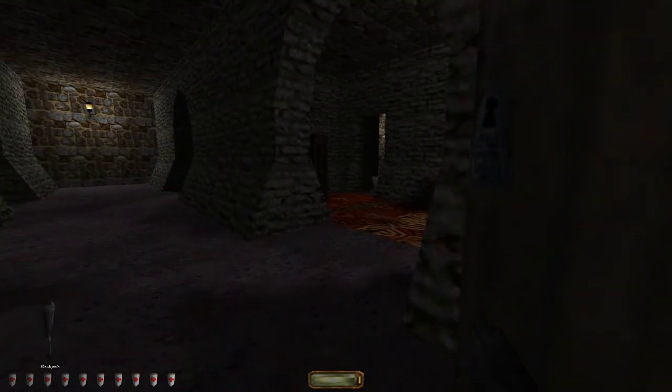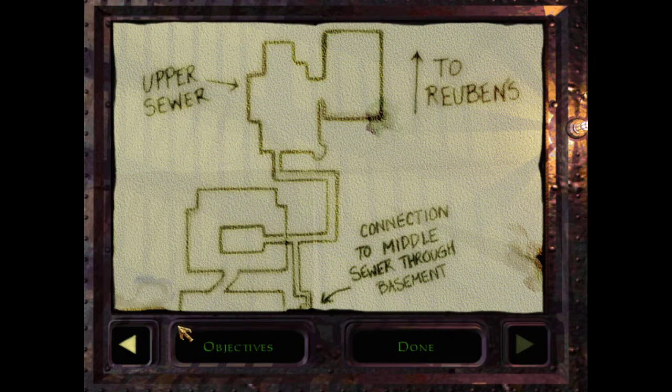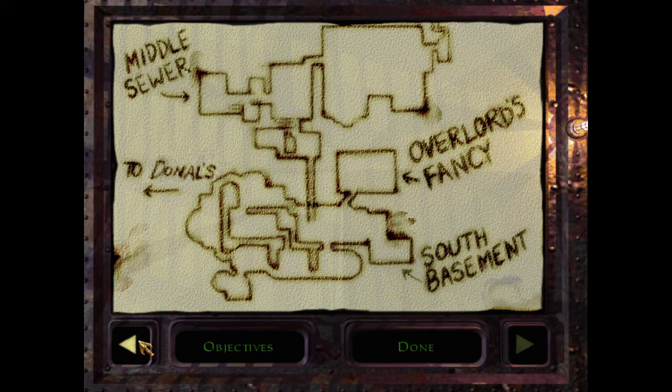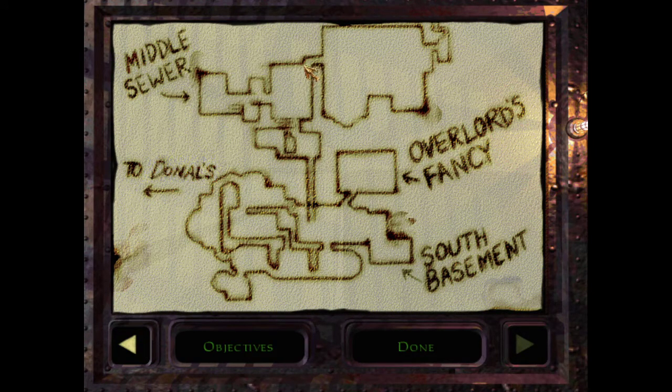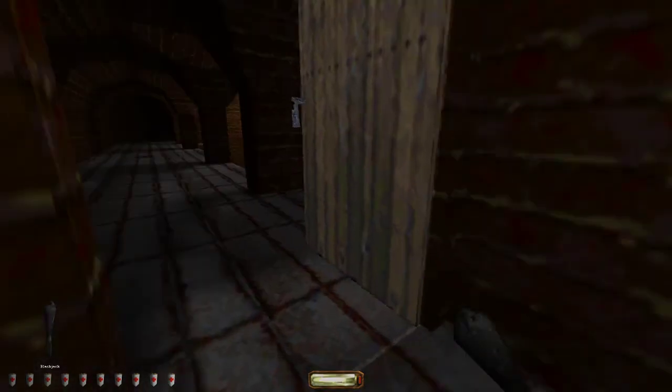This is a connection to middle sewer. This goes closer to Lord Reuben, so that goes to the upper sewer. If I went through the door going here - this is where I was, this is where I came from. The door through this thirteen looks like a dead end. Let's go back and see what's in there.